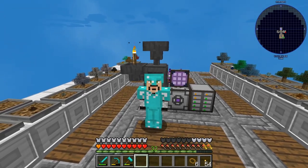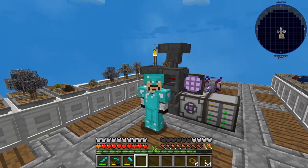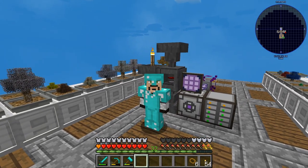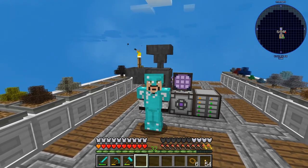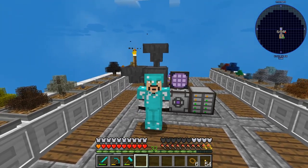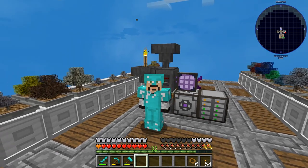Hello everybody, welcome back, this is Tinker 77 and we are back again on Sky Factory 4, this is episode 25. We're just moving right along here — behind me you can see the Applied Energistics system that we did in the last two episodes, and that system is working great, so no more storage problems for Tinker.